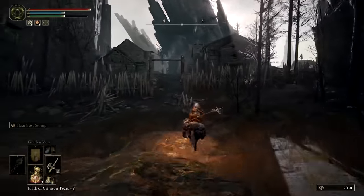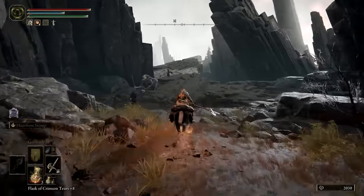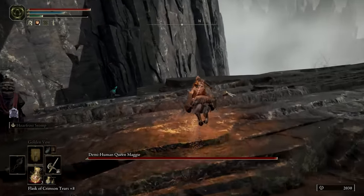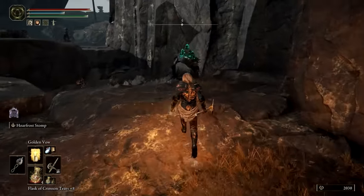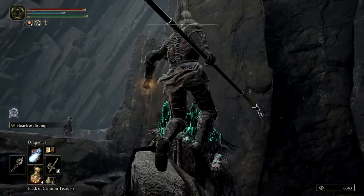The last location you'll have to pass through is the Demihuman Village, with a boss near the end named Demihuman Queen Maggie. If you're quick, you can slip past this boss and rest at the Site of Grace on the other side, named Prime Evil Sorcerer Azur. Nearby, you'll find the famed Sorcerer. Speak with him to acquire the legendary Comet Azur Sorcery.